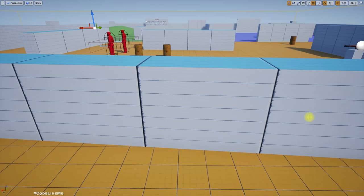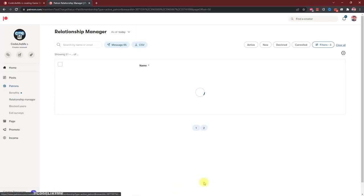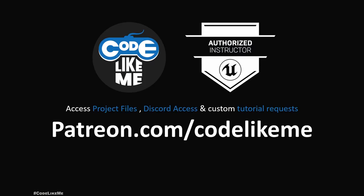How to make AI characters notice the explosions that may or may not be caused by the player, and how to make them react accordingly. This episode is sponsored by these generous patrons — thank you very much for your support.